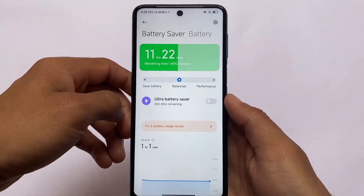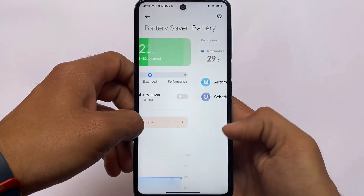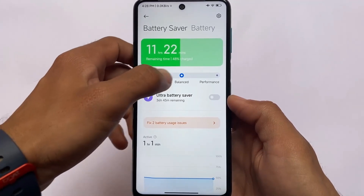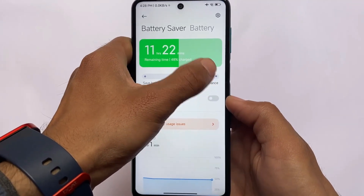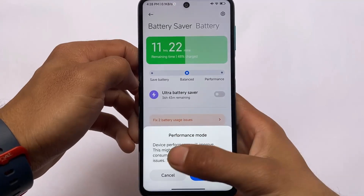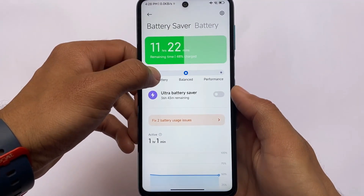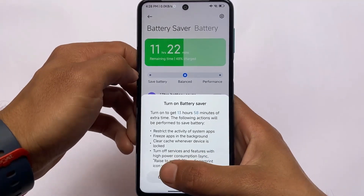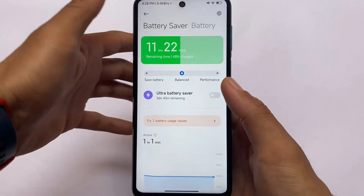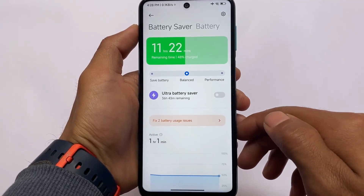In the battery section, you have all the enhanced features including battery temperature. You can customize the battery mode — performance mode, balanced mode, or battery saver mode. By default it's balanced, but you can switch to performance mode if you want to increase performance.